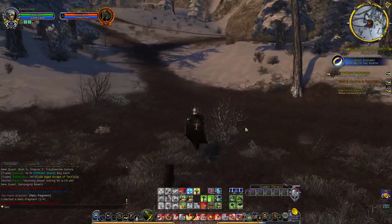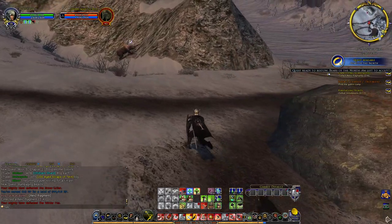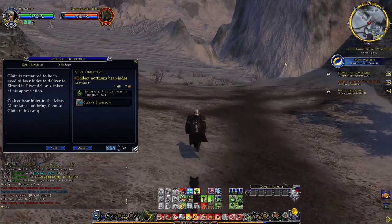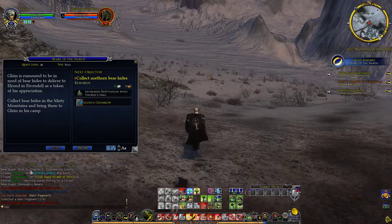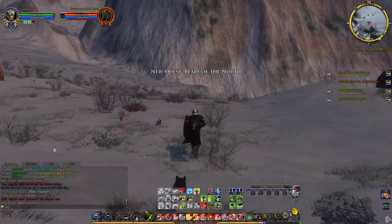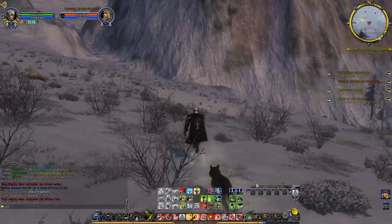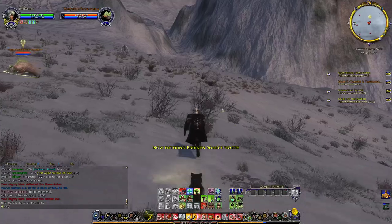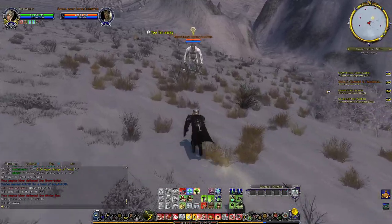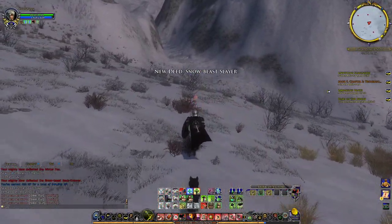Be glad I was able to kill that beast that fast, or annoyed because I wasn't able to use my Brink of Victory. Gloin is rumored to be in need of Perhides to deliver to Elrond in Rivendell as a token of his appreciation — collect Perhides in the Misty Mountains and bring them to Gloin in his camp. And here we have more Carcasses, but we don't need to fight them yet. Here we have the beast — Snowbeast. And we have the Snowbeast Slayer.